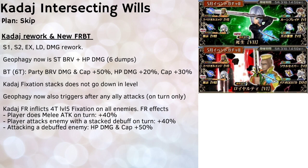So what's new about KADACH? His damage has obviously been updated — his S1, S2, EX, and LD all receive a damage rework. Importantly, KADACH's signature follow-up attack, Geophagy, is now a single-target brief HP damage attack featuring 6 HP dumps overall, which is pretty significant as it factors very heavily into his DPS potential. Without the BT, KADACH's DPS potential really plummets to the point where it's not worth using him over other DPS characters.